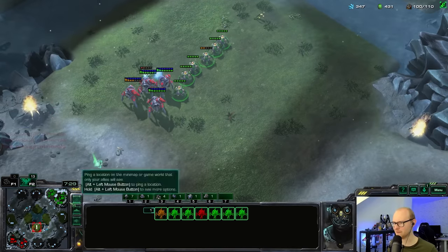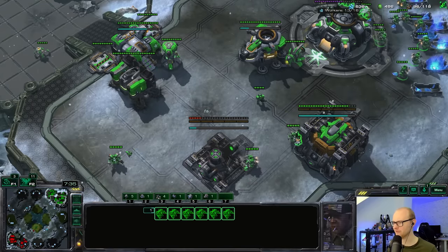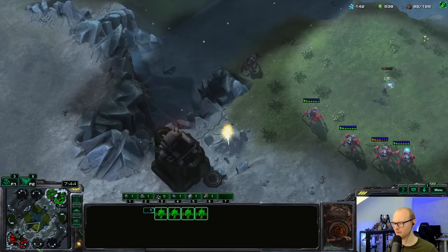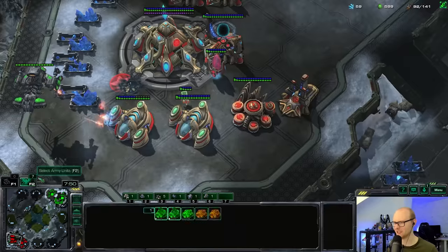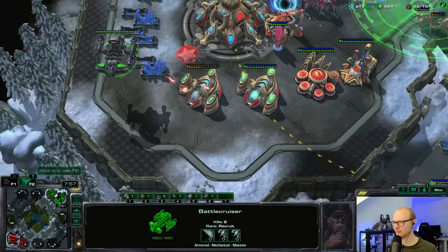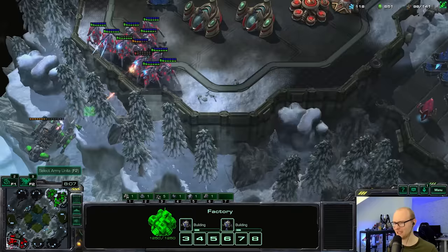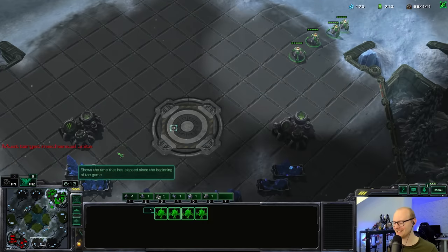I'll salvage the bunkers and get my five command center setup going. He kept nothing at home for my battlecruisers — very interesting. Getting my five CC setup. He's still killing widow mines, and the stalkers aren't coming back — strange. I need to get my planetaries up now. I'm sending the next group of widow mines around — that is a lot of stalkers, more than expected.